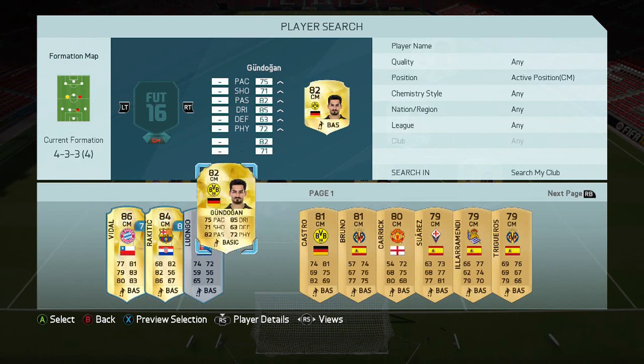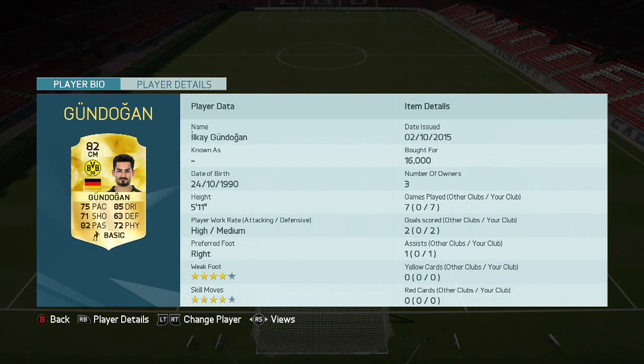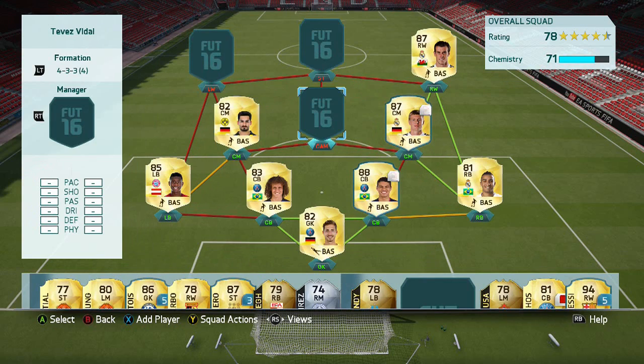In the other centre mid spot we've got Ilkay Gündogan — a very good solid player. Defensively not as solid, but the rest of his stats are really really good: 85 dribbling and 82 passing being his main ones, as well as 4-star skills and 4-star weak foot.